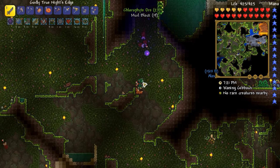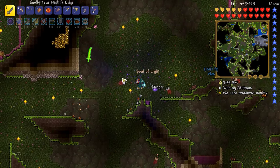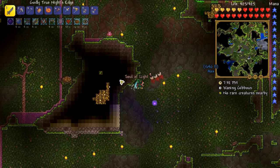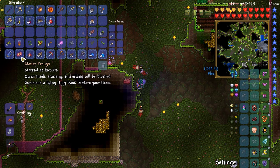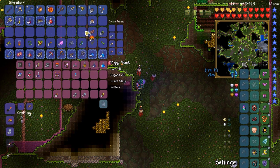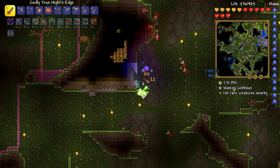Even with the Pickaxe Axe glorified, it still takes a little bit of work to mine chlorophyte — yeah, that's the first pickaxe that can mine it. I'm basically going to start setting up some heart lanterns and campfires around here and then try to get a sense of what else we may need. I didn't think to bring honey — unless it's in my piggy bank. I'll go home, get some, and then come back.